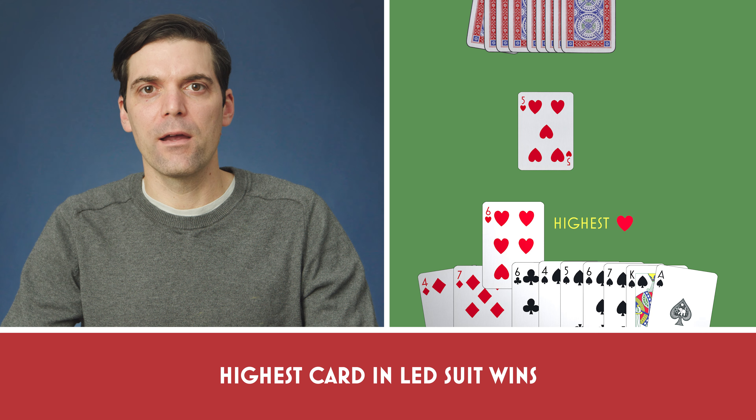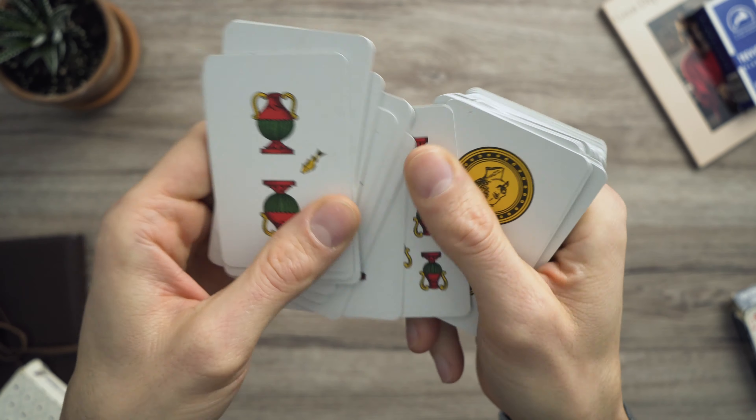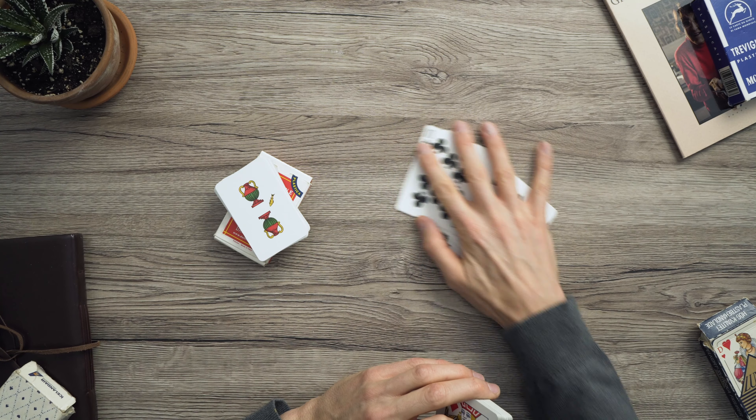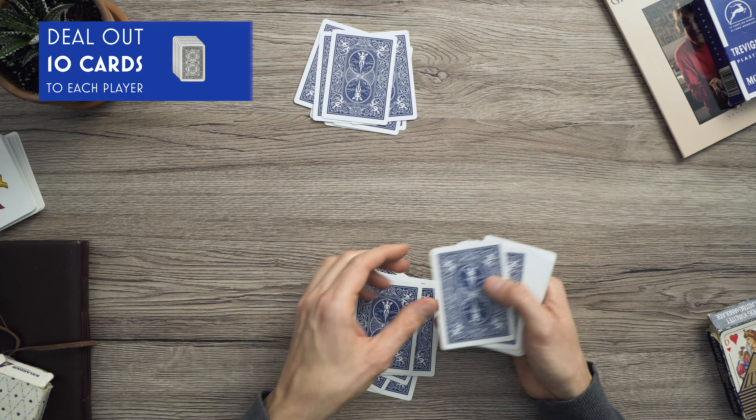The object of the game is to be the first player or team to reach 21 points. Tresette is a trick-taking game, meaning cards are won by playing the highest card in the lead suit.